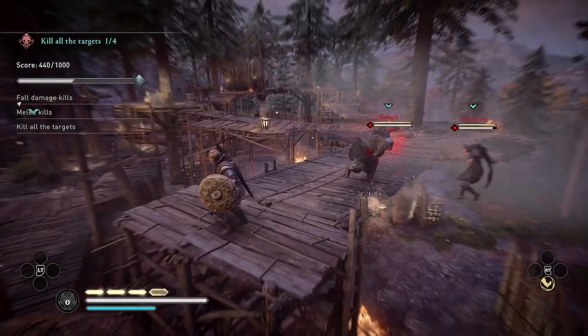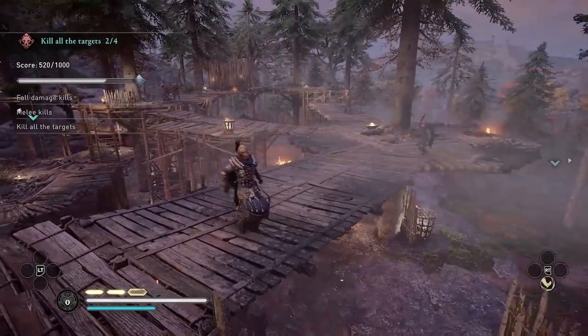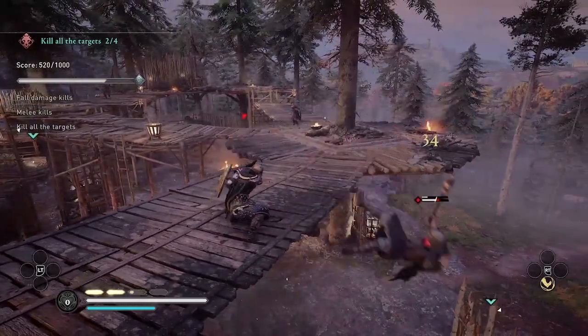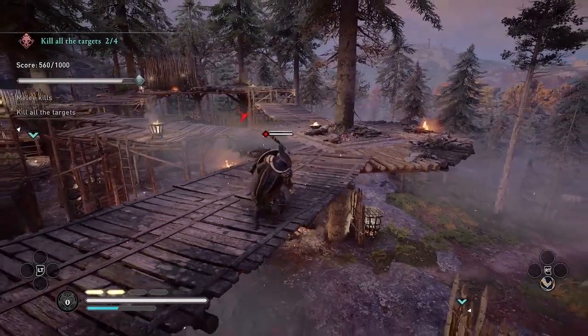The Goliath I'm going to use Kick of Tyr to knock him off the platform. That won't kill him, but it'll get him out of the way so I can continue going for my fall damage kills on these lower level enemies. And now I notice the fall damage kills are complete — you can see it turned yellow and then disappeared from the upper left corner.